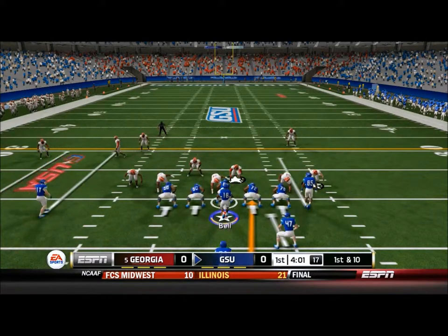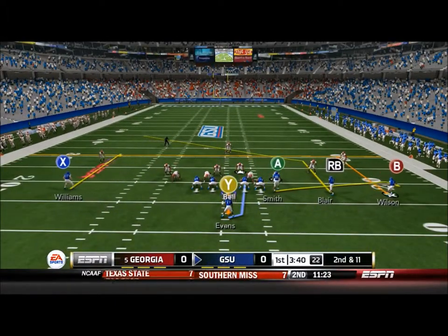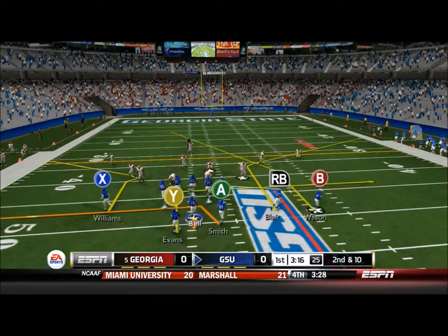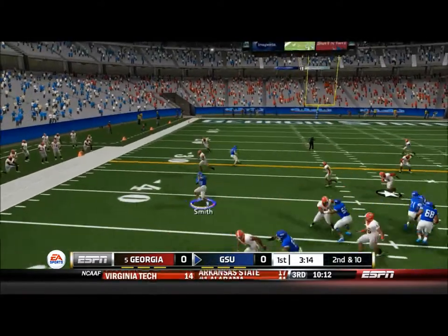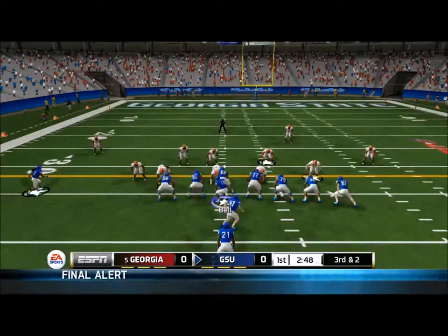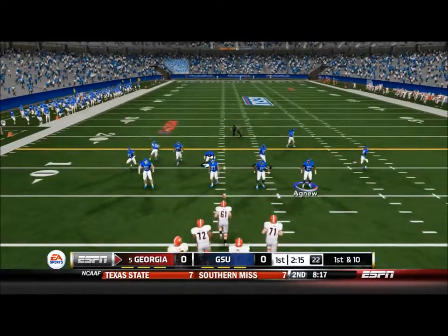Our first ever play in the season is going to be a handoff to Evans on a draw - he's going to go for a loss of 1. Second and 11, Bell's under center, he's going to throw and find Williams, who jukes out his defender and goes for a nice gain all the way to the other side of the field. Shotgun look now for Bell - he's going to find Smith over the middle on a nice drag route for a good 8 yards. Third and 2, Evans gets taken from behind and doesn't get it. So we're going to punt - what a great punt into the 5. Georgia's going to take the ball at the 5.